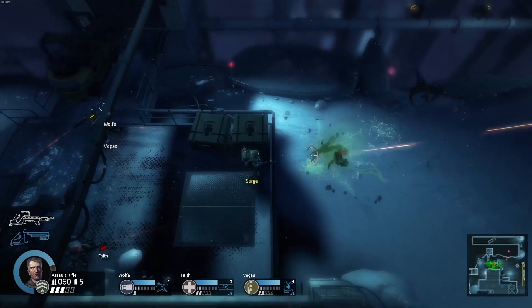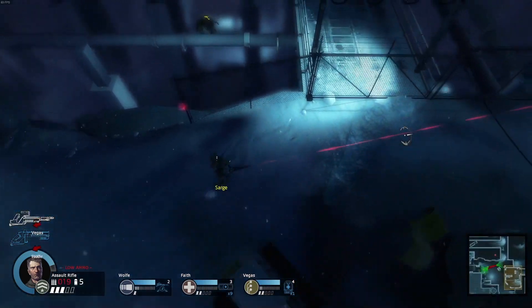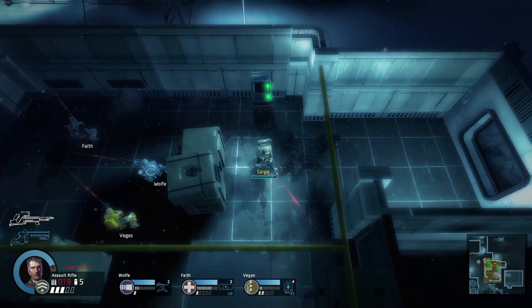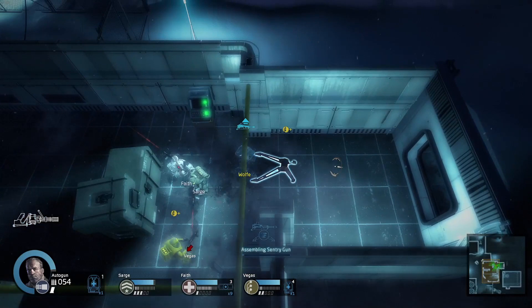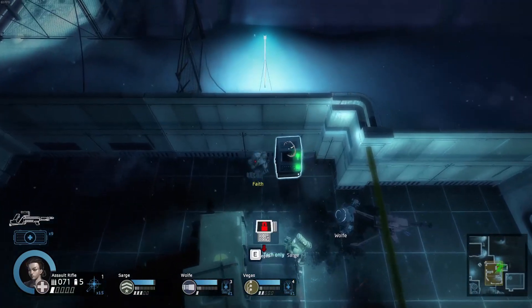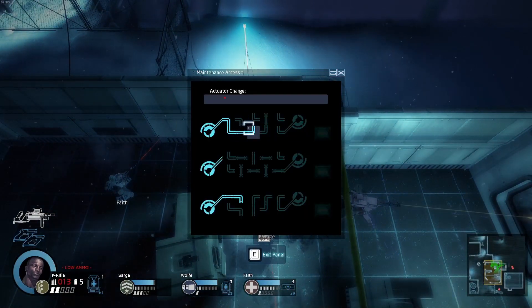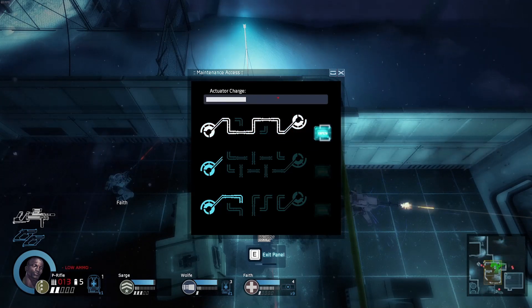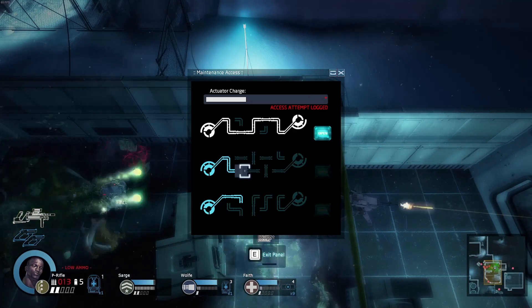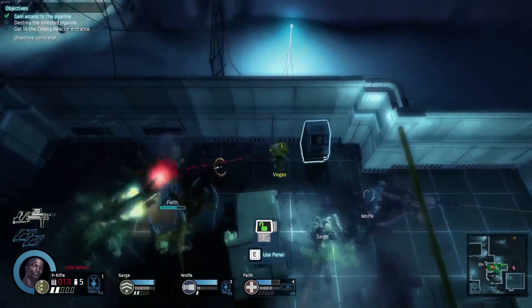Can't go that way. We go ahead and get rid of the guys on the pipe. Now I'm going to swap over to Wolf and pop this turret down, guarding out the window for simplicity's sake. Then I'm going to go over to Vegas and get this going. Nice. Last but not least - nice. Now I can get back into this.